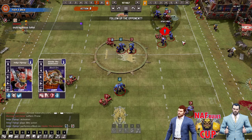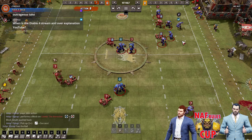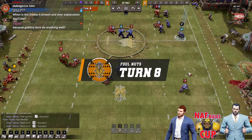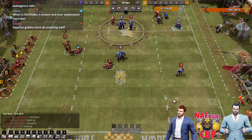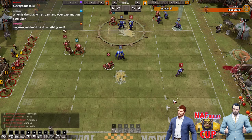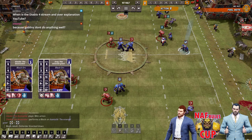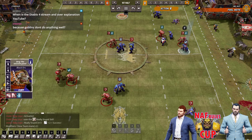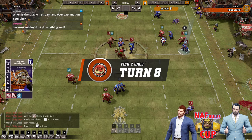Yeah, push is good — keeps him away. Can he hand off next to him? He kind of needed the pickup there. Yeah, goblins — they're a little bit better on Blood Bowl 3 because they can induce Bomber Driblsnot. But yeah, they've just got nothing.